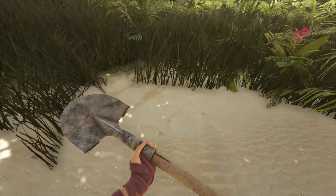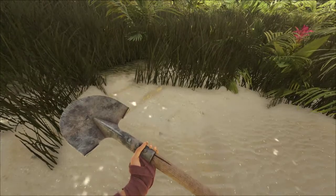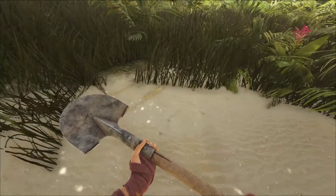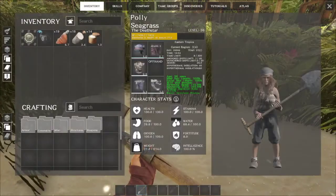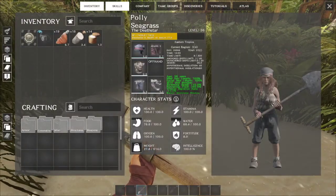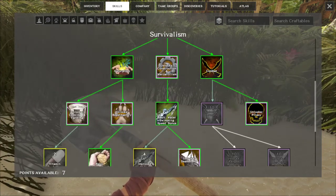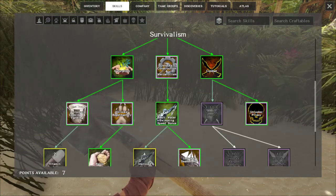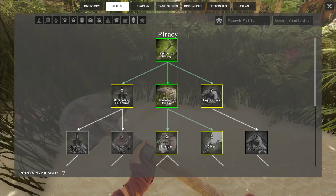Hey guys, are you wondering how to get salt for your preservation bins? It's easy — all you have to do is open up your skills menu, make sure you have piracy unlocked here, and then come all the way down to the skull and make sure you have basics of piracy unlocked here.